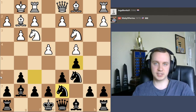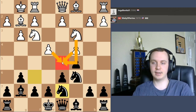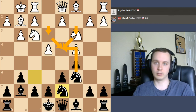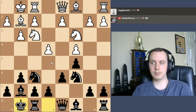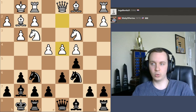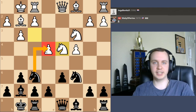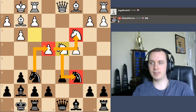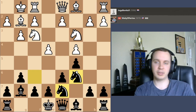White looks like they're doing a good job controlling the d5 square. The problem with d5, though, is that I can always play the move e6 and kick a piece off if I need to — and that did happen in the game later on. Whereas if I have a piece on d4, there's no e3 or c3 pawn to come up and attack the knight. If I just went ahead and castled, white could potentially play d4, and after pawn takes, knight takes, things get messy. So I play knight d7 to prevent that.